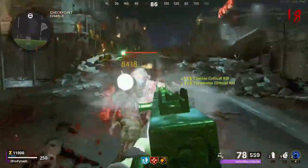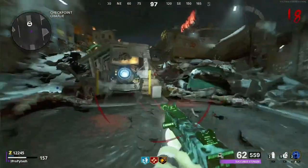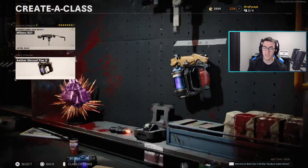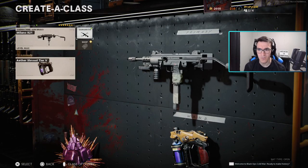Now that we've taken a look at the stats for the Milano, let's hop right into my best class setup and some recommendations for you guys. Moving over to the Gunsmith and the creative class setup for the Milano — for my field upgrade I have the Frenzied Guard. Run whatever you want on that; it absolutely does not matter. Now let's hop right into the Gunsmith.